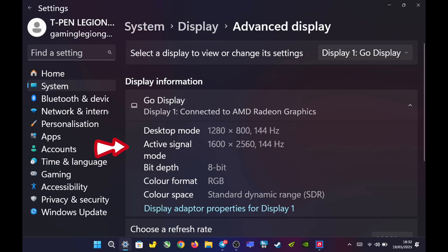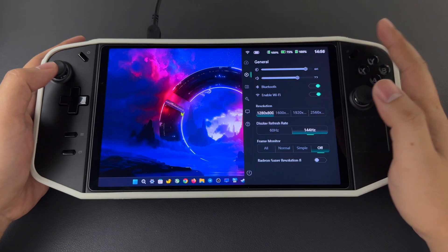It's important to note that when using AMD Radeon Super Resolution (RSR), you don't need to manually set your display resolution to native 2560x1600. Instead, you can set the desktop resolution to 1280x800. AMD RSR will automatically detect the native display resolution — in this case 1600p — and intelligently upscale the lower resolution input to match the panel's maximum resolution. This allows you to gain a performance boost from rendering at a lower resolution while still enjoying a sharper, upscaled image that takes full advantage of your screen's capabilities.